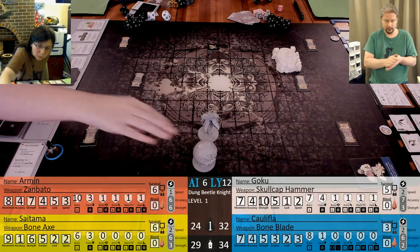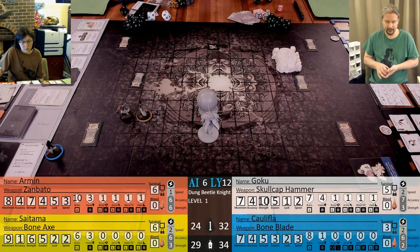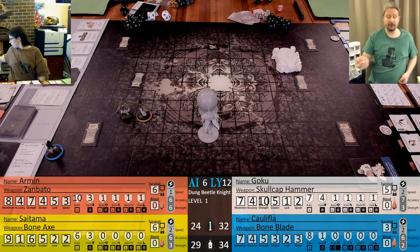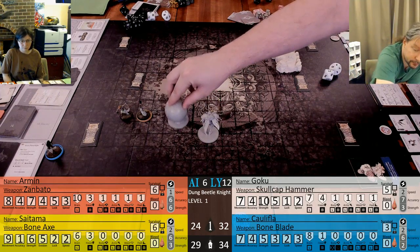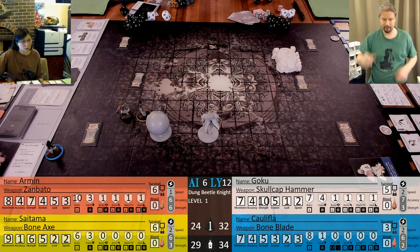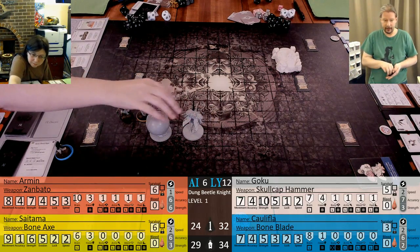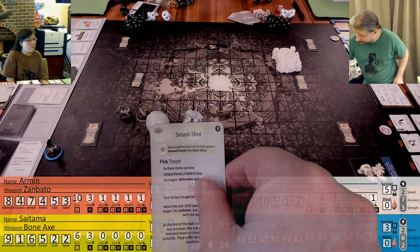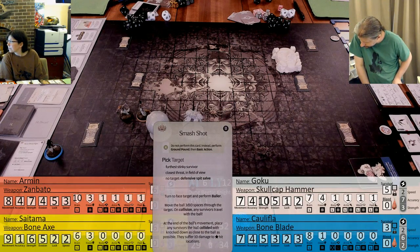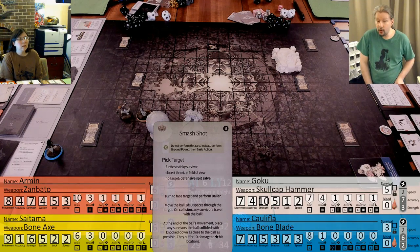That changes our map a little bit - but still will go that way, we can still organize that. 2d10 - 5. 1, 2, 3, 4, 5. Then does he move next to the ball now? Full move the monster towards the ball - he goes there. Not too bad. And you're still in the ball - somebody needs to rip you out. He is next to the ball, so do not perform this card.